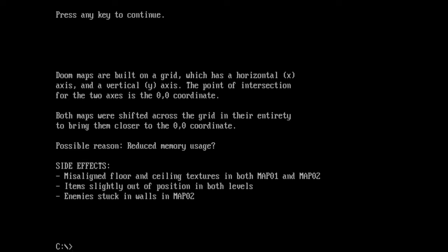And this shift had some side effects. Most notably, floor and ceiling textures in both maps were misaligned — sometimes barely noticeable, other times quite obviously. Some items were also moved slightly out of position. And in Map 2, most notably, some enemies got stuck in walls, like our old friend Sergeant Wally.